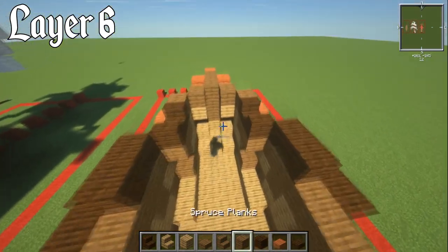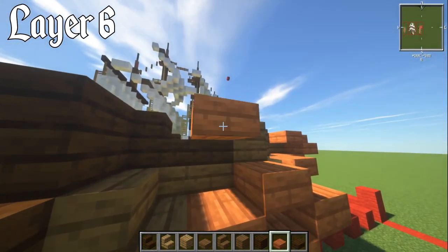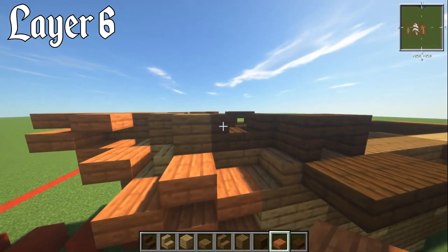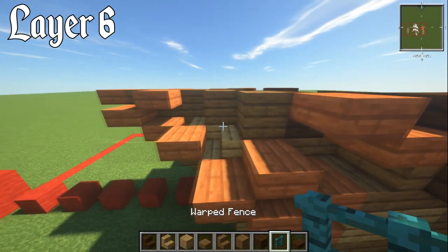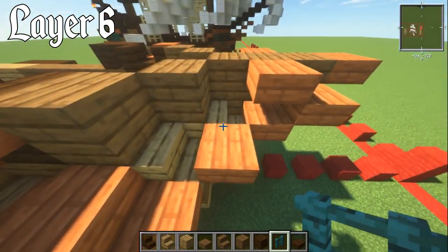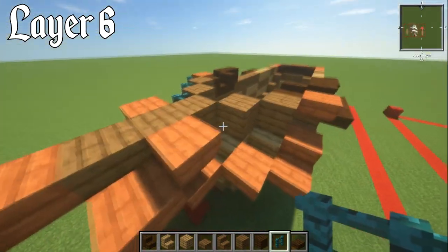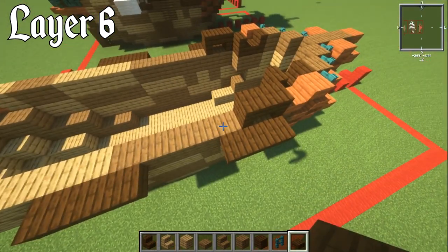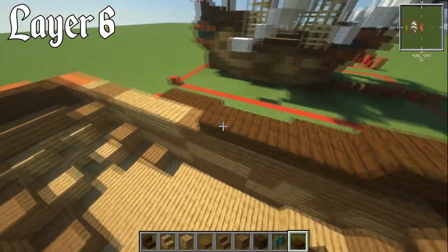Finish up these bits with acacia: upper acacia slab here, then a lower acacia slab. Same on the other side: upper, then lower. Grab warped fence. On the oak stair, have one on top, another on the next oak stair, then another one. Do the same on the other side: one, two, three. Then with dark oak slab, have four lots of them behind what we had before — same on the other side.